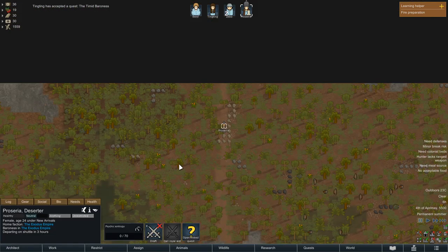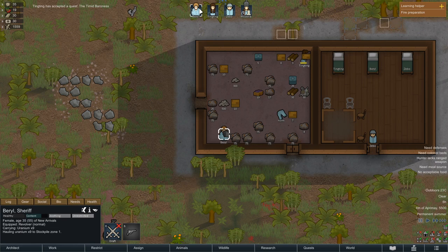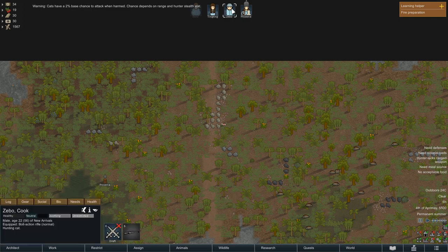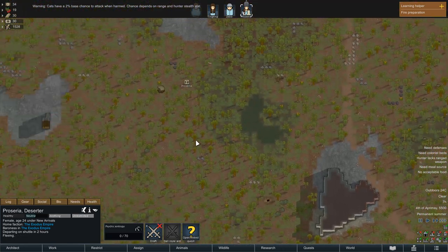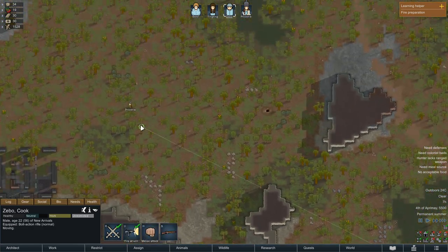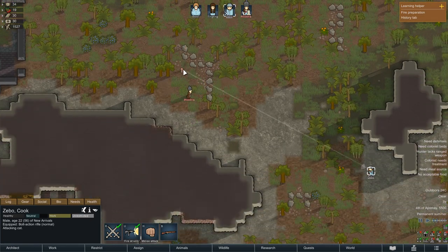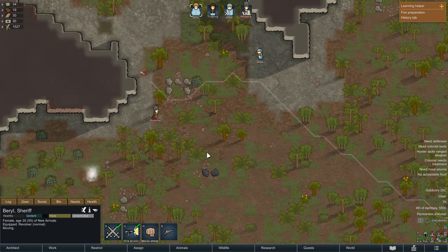Proseria joins. Look at the hat — she's just like a Pope, like a She-Pope. And here we have the angry cat. Zebo, go and fight before Proseria gets attacked by the angry cat! So funny — this is so ridiculous. Where are you, Zebo? The Baroness — oh no! The cat is killing her! I need to save her majesty! Zebo, kill the cat! Beryl, come with your gun as well. We need the revolver. Okay — we killed it.